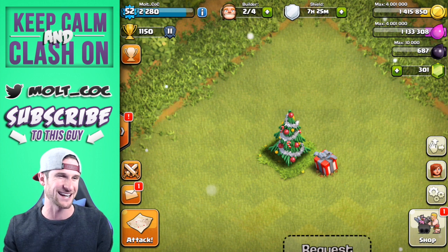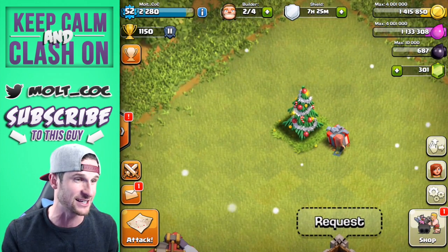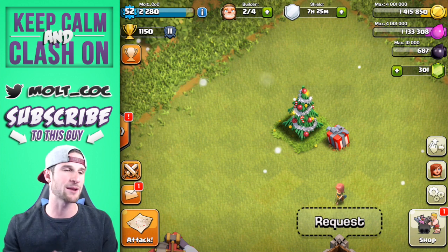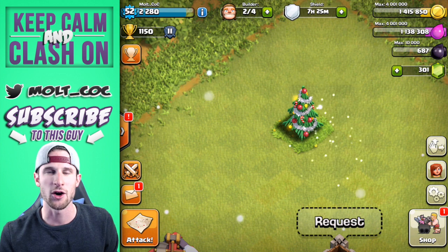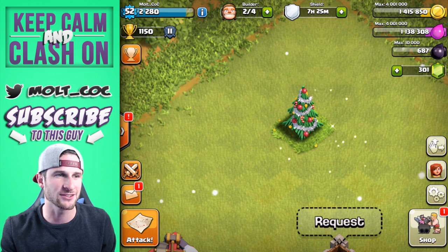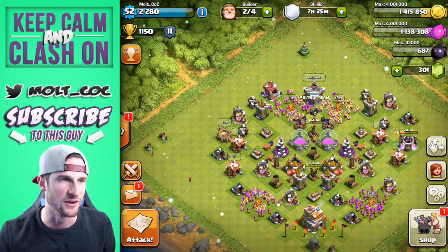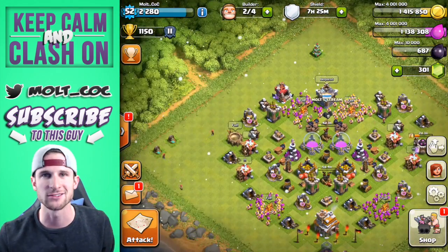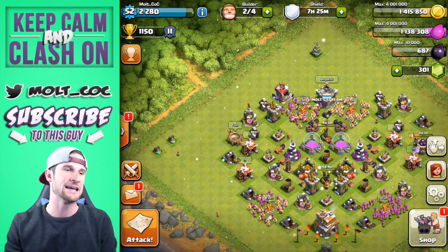We got a new Christmas tree, so excited about this. My Town Hall 8 and Town Hall 10 don't have it. Look, she's even excited — the village lady! What'd you get me? All she got me was 5,000 elixir. After everything I've done for you, villager, all you bring me is 5,000 elixir — come on!